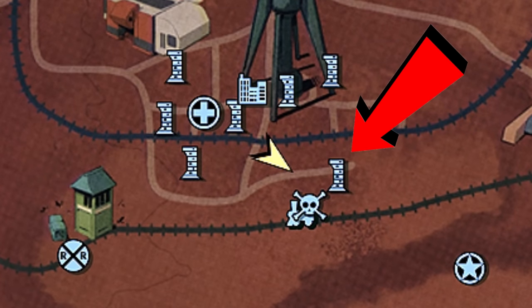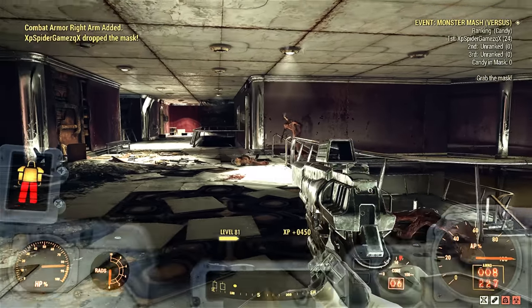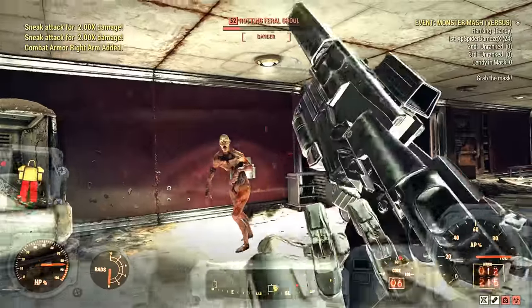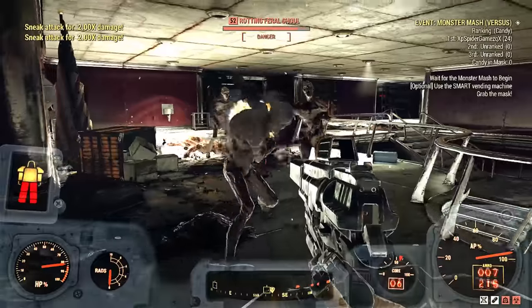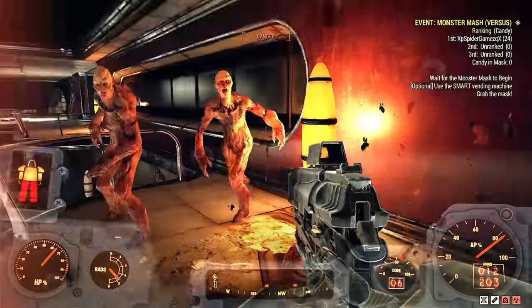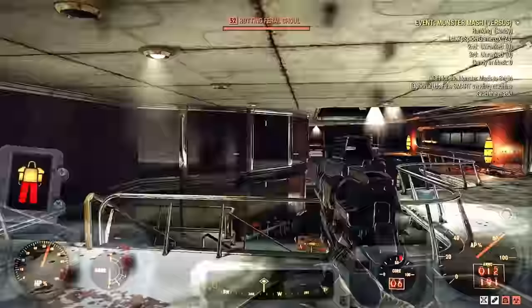First up and the absolute worst way of farming legendary stuff is at Watoga High School. This is the worst just because you only get armor — it's only combat armor. But you can get armor you're actually looking for. I was looking for chameleon and eventually got it by playing this event called Monster Mash. The objective is to find a mask by following a waypoint, exploring the high school, then after putting on the mask you walk around and find a bucket of candy, which also has a waypoint when you get close enough.